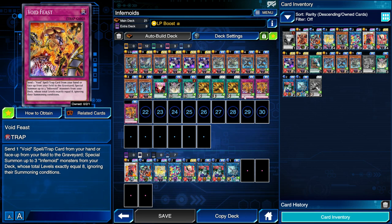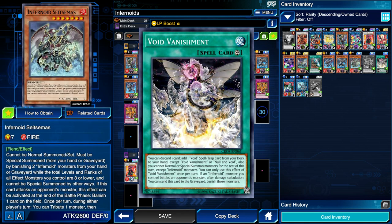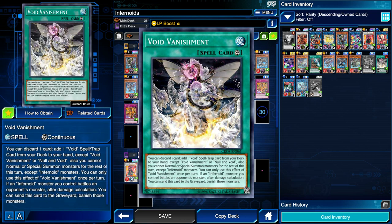Void Feast requires sending a Void spell/trap from hand or face-up field to the graveyard, so you need to play other Void spell/traps. Void Vanishment is a continuous spell: discard a card to add a Void spell/trap from deck to hand. This is great for discarding Infernoids and gives direct access to Void Feast. You can use Vanishment to search Feast, then activate Feast on your opponent's turn by sending the Vanishment to the graveyard to summon three from the deck. Note: the turn you activate it, you cannot normal or special summon monsters except Infernoids.